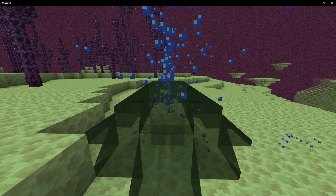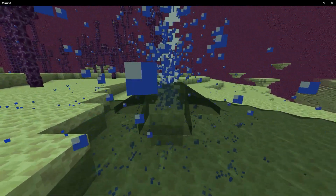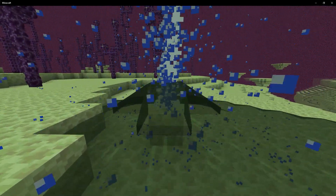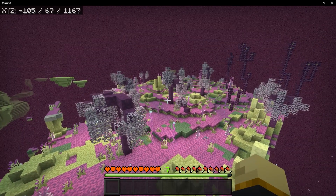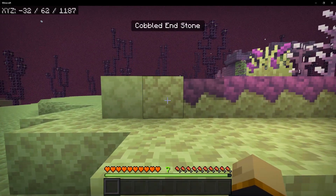There's also the end stone geyser vent. After about 3 minutes or so the geyser will activate, and a bunch of water will come everywhere along with water particles. It definitely looks pretty cool. To be honest, I don't really know where that block generates — I could not find it anywhere in the world. The same thing goes for smooth and cobbled end stone.